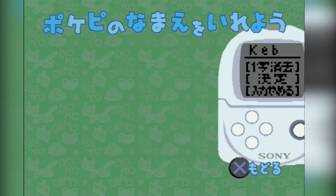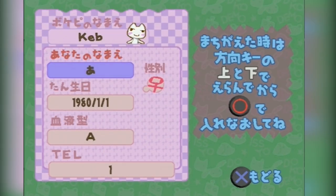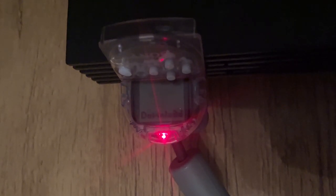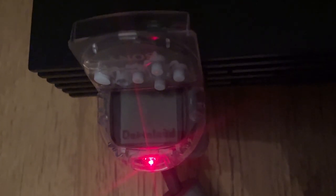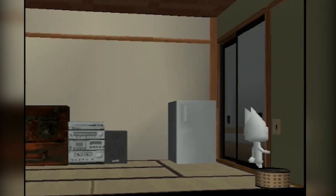The next step is putting in details about yourself — your name, gender, birthday, blood type, and telephone number. With all this out of the way, the game creates a Pogopi minigame for the Pocket Station based on the information you've entered. Day one started for me with Toro entering his room, turning on the lights, and beginning to talk.